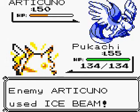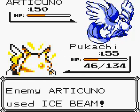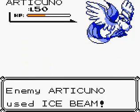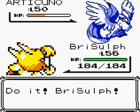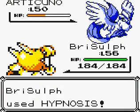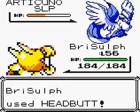Damn you birds and your Ice Beams. Don't they know how painful it is to the environment? No. No. No. Pikachu. We will use the next Pokemon. You know what? We're going to use Bristle for shits and giggles, because we're going to Hypnosis this bitch. Sleepy time, she comes. Oh yes — you don't like sleep, do you?